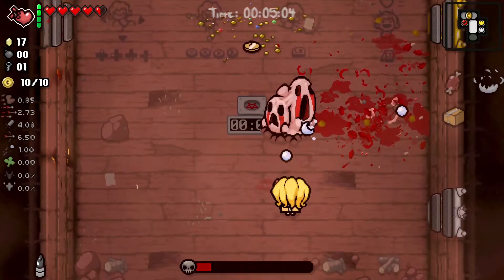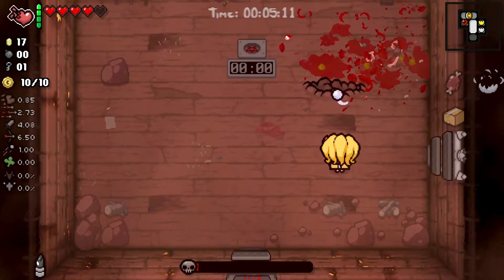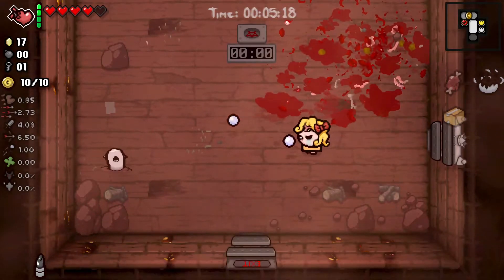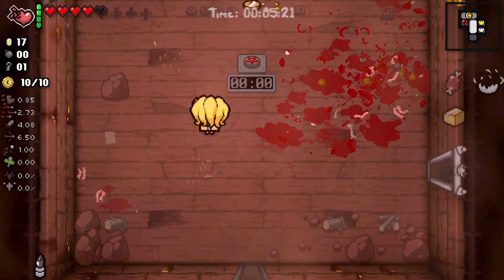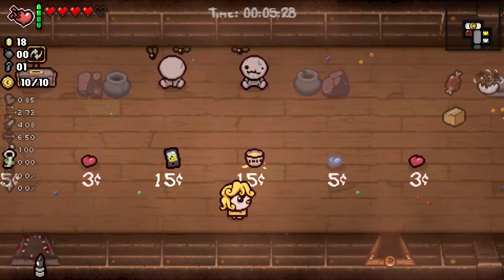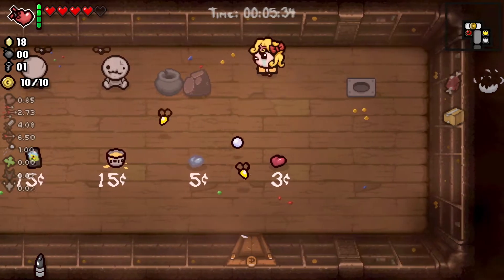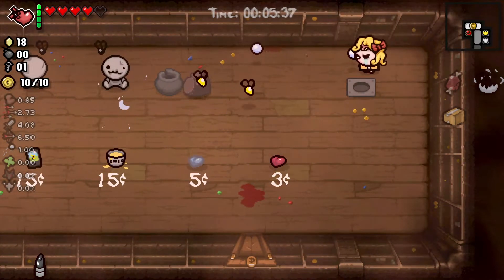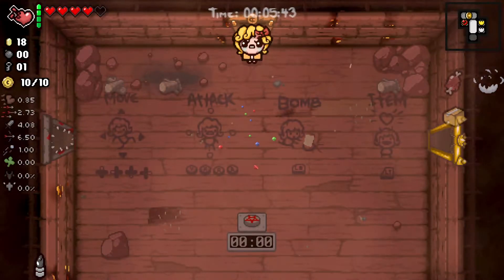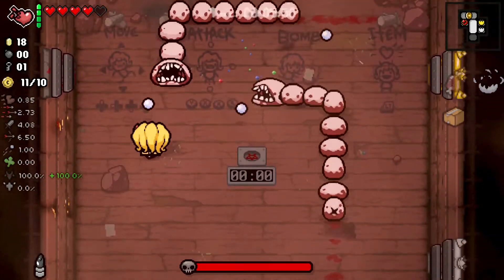At least we have the yum heart — this is why I wanted to get this as my first character attempt, just so we can kind of get ourselves acclimated to the cancer that is greed mode. Sometimes you get something, other times you get spiders — this time we got flies. Yeah, we're gonna go for angel deals. We have to do the you'll fight though, which doesn't seem to be that bad — it's just Larry.